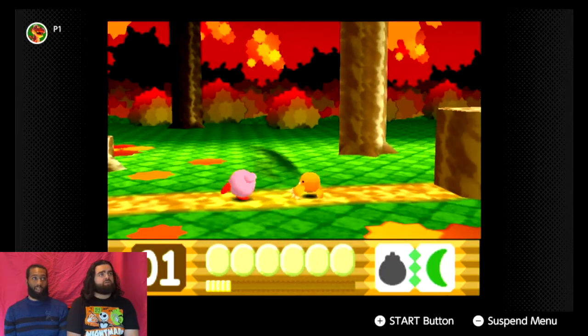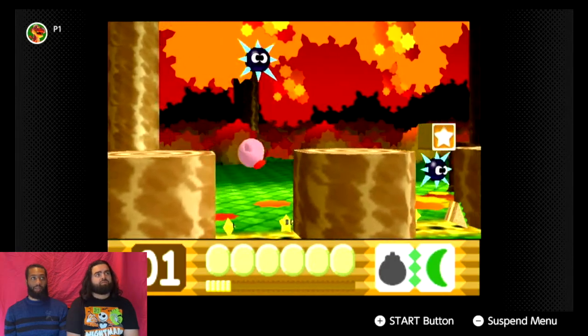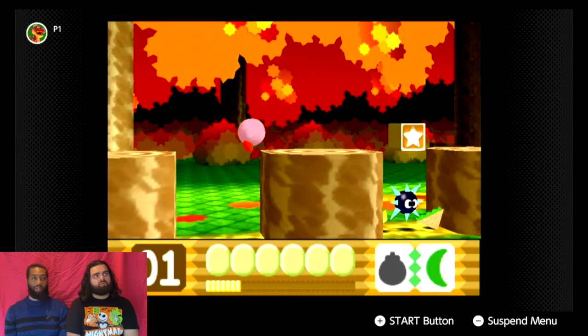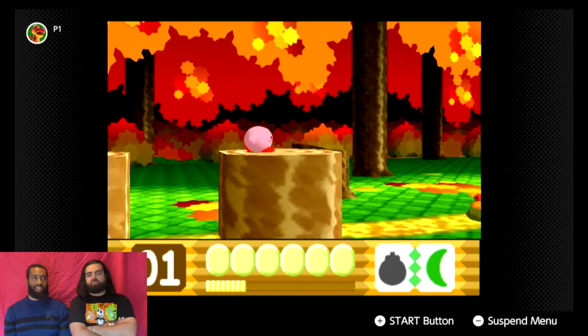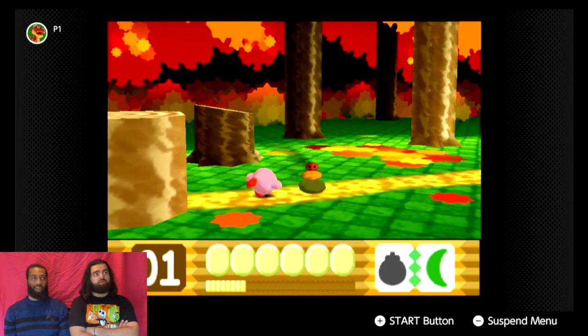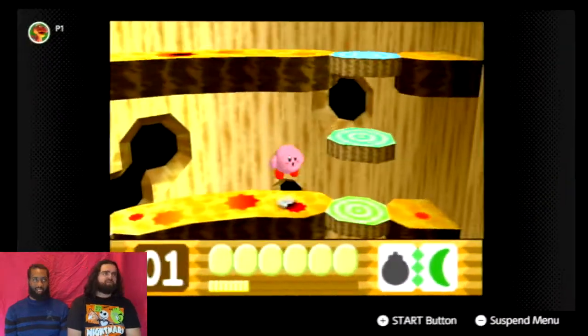What is Kirby supposed to be? Apparently some kind of star warrior — I just call him pink puffball. Interestingly, his original name from Sakurai, the dude who created him, was Twinkle Popo. When they were trying to release the game, the localization team said that's not gonna work and told him to think of a new name.